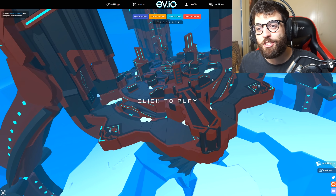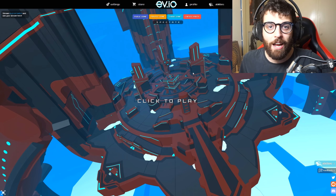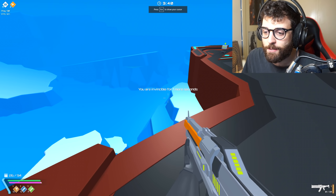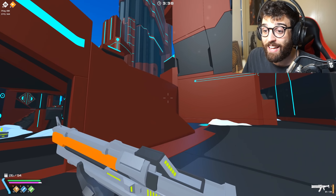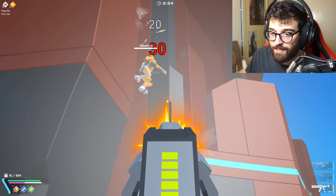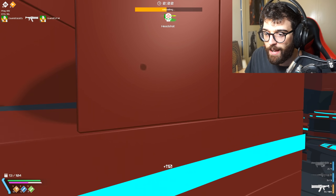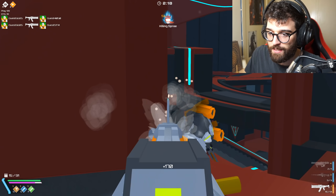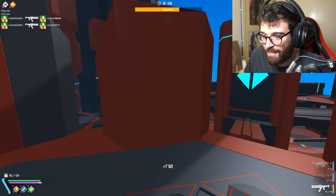The first game we're checking out is called Eve.io, and this is probably one of the best browser first-person shooters I have played in a very, very long time — and you guys know how much I like Krunker. Eve in essence is a very simple game. It's a sci-fi shooter and it's really easy to get started. You just hop in, start shooting people like this, and you have some fun.